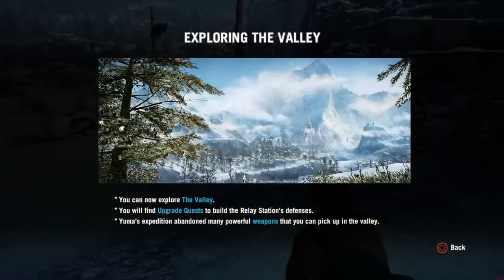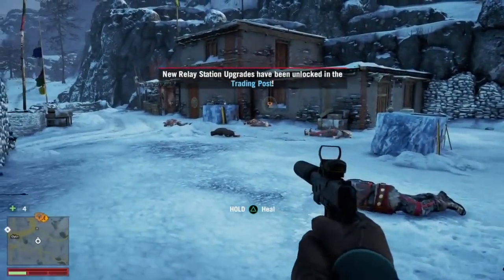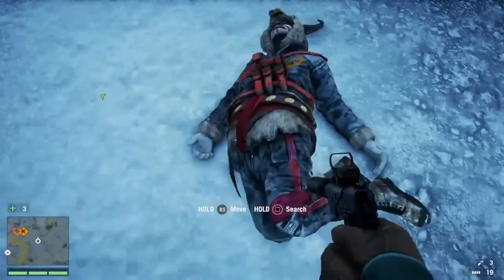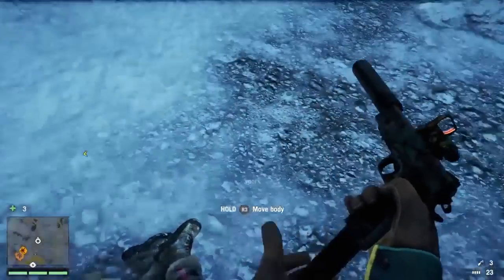Oh right, so we can now explore the valley. The map's opening up, guys. You'll find upgrade quests to build the relay station defenses, and there are many powerful weapons you can pick up in the valley. I'm going to loot all these dead bodies - look at this army that have fallen in front of me. And new upgrades are available in the trading post. We'll go and have a look at those in a minute.